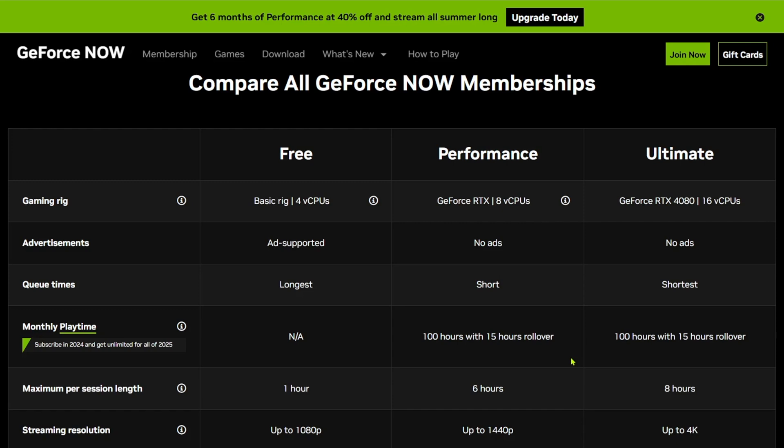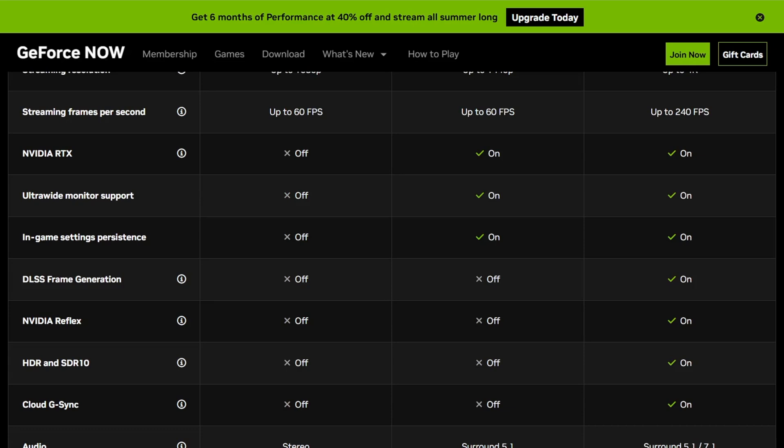With the free tier, you also have to sit through ads. If you upgrade to the performance tier, you get advantages such as 1440p if hooked up to an external monitor and six-hour session lengths, and in my experience I saw better performance. The ultimate tier, which is the most expensive, boasts 4K capability if hooked up to a 4K monitor or TV, eight-hour session lengths, and a few other advantages.